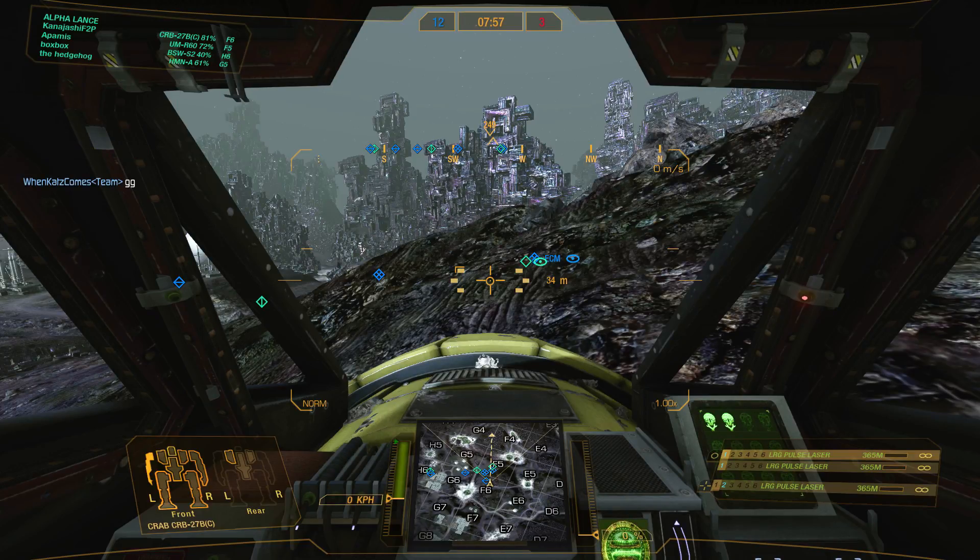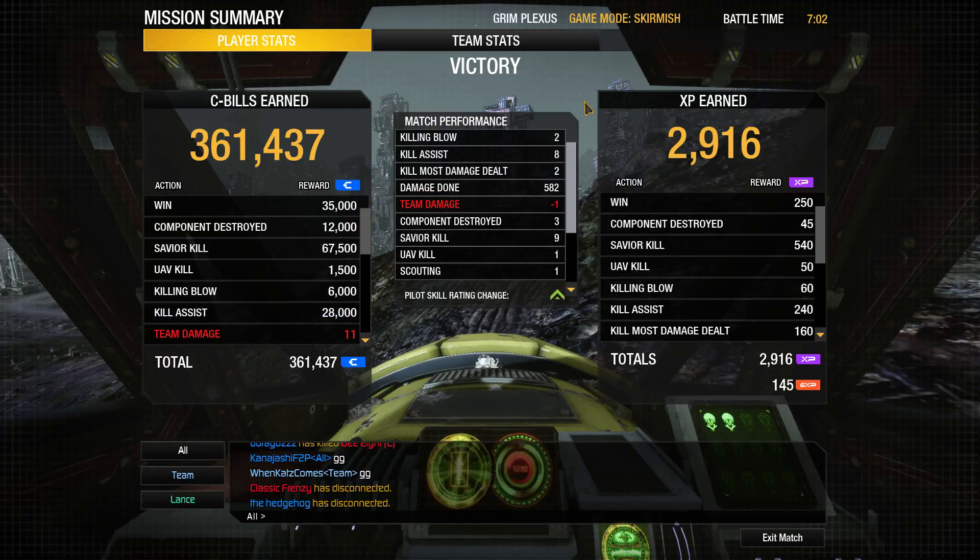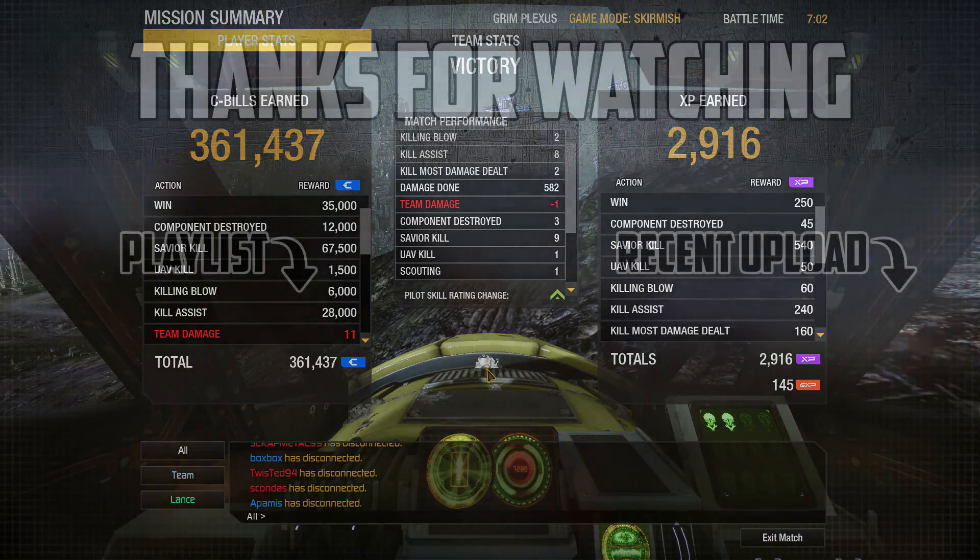We did some really good work with this Crab today - we got several kills in every single match. 361,000 C-bills, 582 damage, two kills, eight assists, and two of those were kill most damage deltas. That's going to be it for this episode - we are kicking some butt and I can't wait to get through the rest of the mediums, as they're all actually pretty fun builds. Thanks for watching and good hunting!